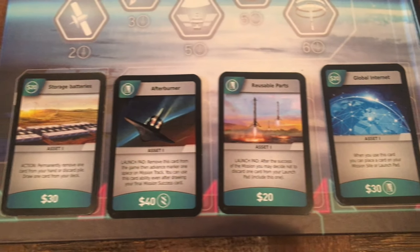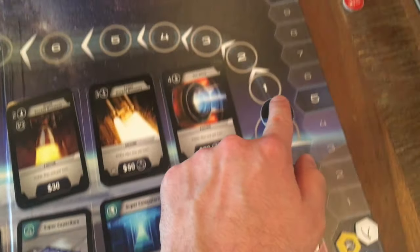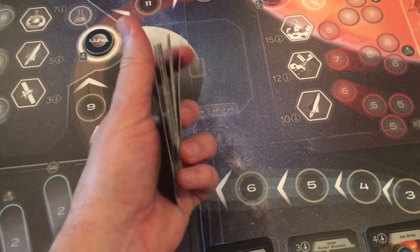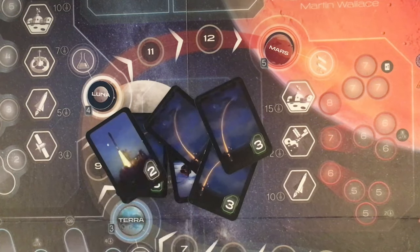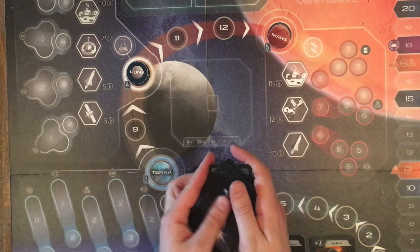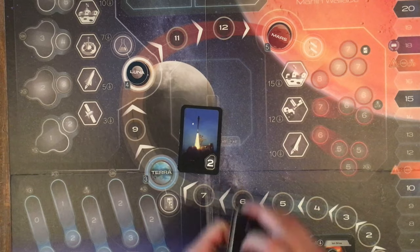I don't want you to think that's everything to this game — you will be able to take a head start or use different technologies that you can purchase. But let me show you the possibilities of the mission success deck first. There is one 4, four 3s, six 2s, five 1s, and two 0s — that's 18 cards in the deck. So you really never know for sure if your mission is successful until you flip over the cards, and sometimes even the last card.